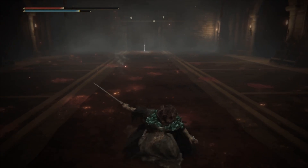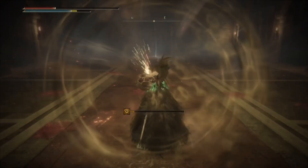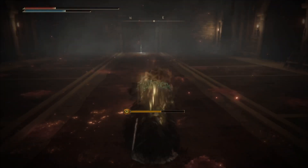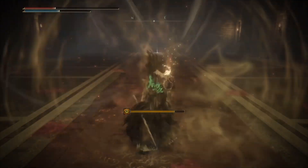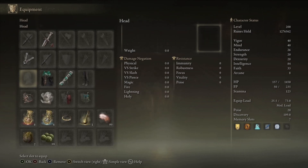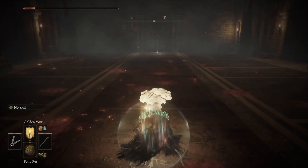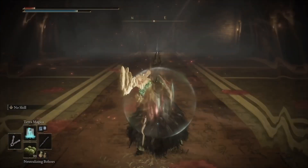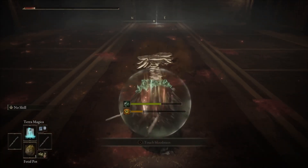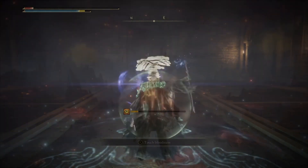For the buffing order: bring your HP down, then proc the Black Dumpling. Always go with the longer duration buffs first, and use the Black Dumpling last to proc that final buff and bring you down to virtually no HP. Then immediately use the longer buffs — Golden Vow — drink your Flask of Wondrous Physick for the Magic Tear, use Golden Vow, then Howl of Shabriri, drink some FP, then poison proc and put down Terra Magica. You can see the entire order on screen — not too difficult, takes a little to get used to, but that's going to maximize your damage.